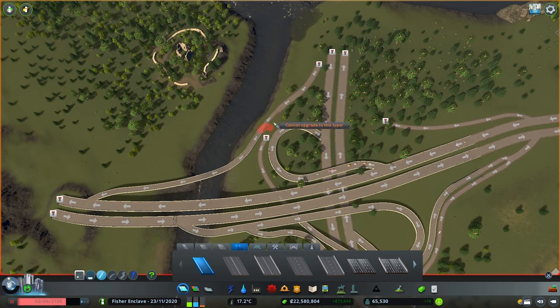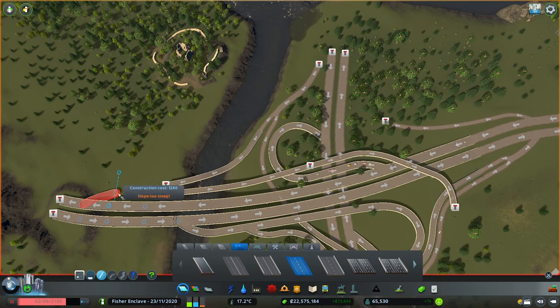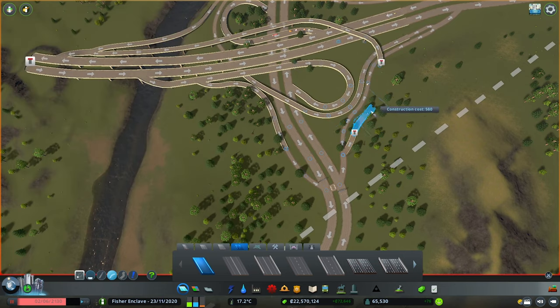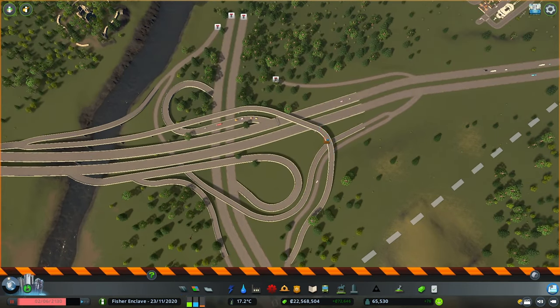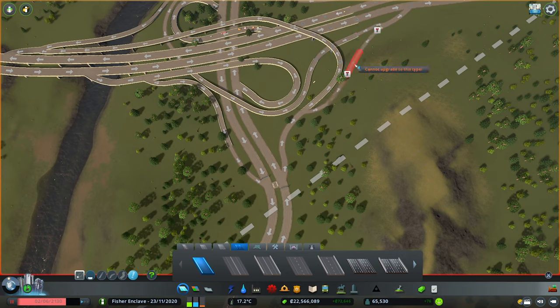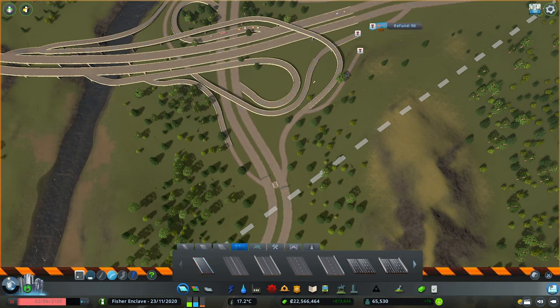This map by default does not have any outside train connections, hence why I'm mostly relying on monorails for high-speed public transportation. However, since the introduction of the train station's content creator pack, I will find a way to make train lines useful for both cargo and passengers. I'm also aware of a ship connection on the mouth of this river, which will enable me to add a cargo hub that accepts both train and ship cargo. We are nearing the end of the interchange build — you may have noticed me redoing some ramps because they didn't look right. I've also provided ample space for a future train line to pass over the interchange.